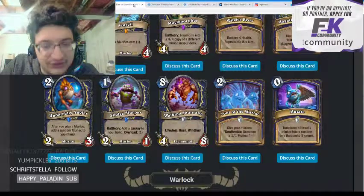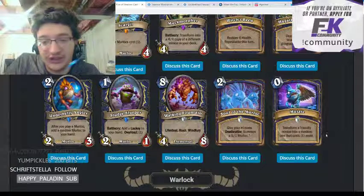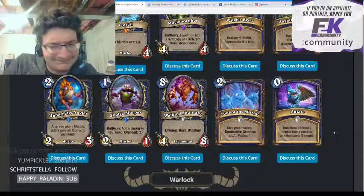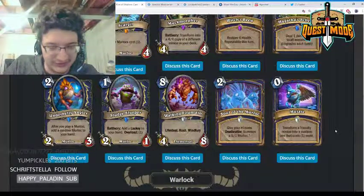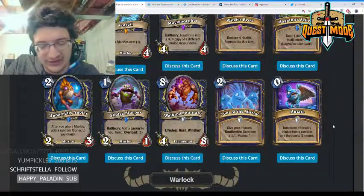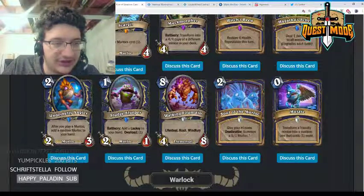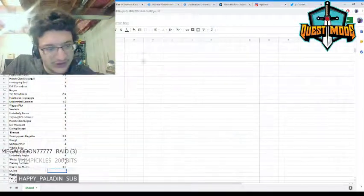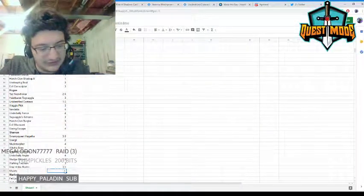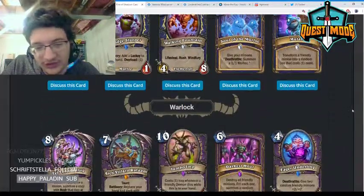Mutate — zero mana, transform a friendly minion into a random one that costs one more. This card seems okay, but I don't really think you want to ever put this in your deck. You'd rather play Unstable Evolution. I don't think you want a single-use evolve effect in a Doppelgangster deck either. Giving it a one.